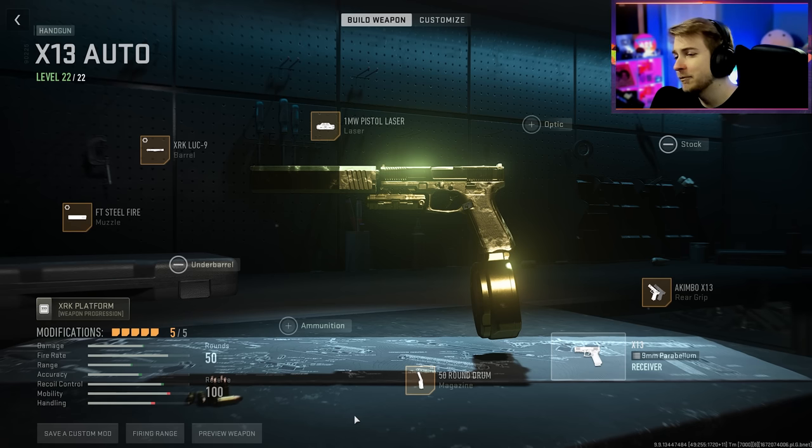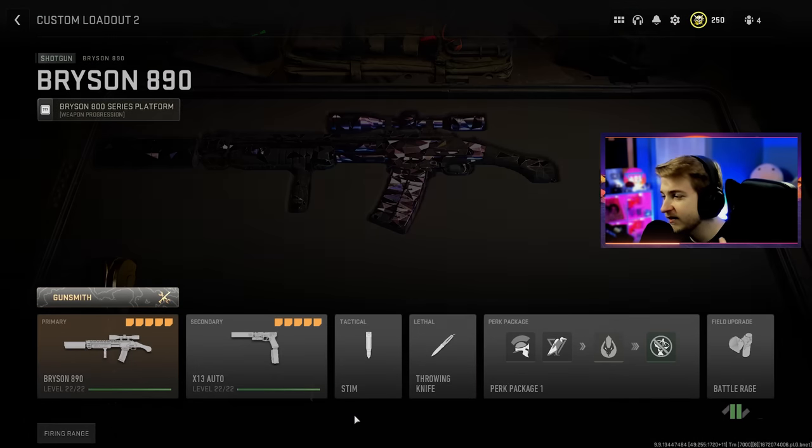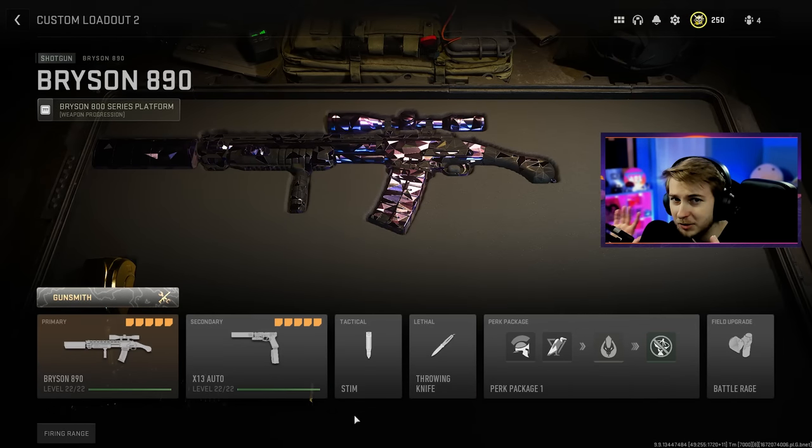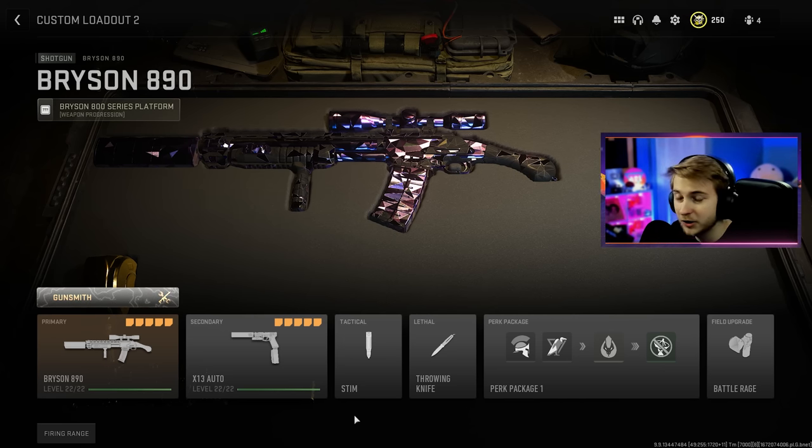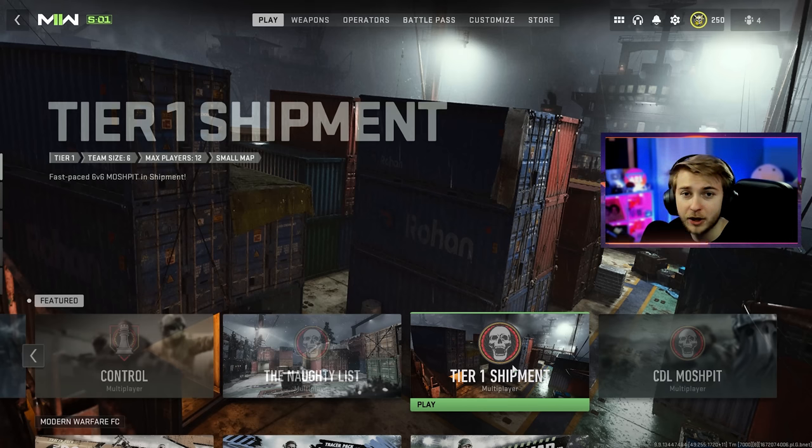For some of these pistol builds, I have them akimbo because it seems like it'd be more fun. And then for other ones, I have it single pistol, just because I feel like it'd be easier to get headshots with those guns. This is the whole class I'm using for each of the pistols — it's still the same class as I was using to get my shotguns polyatomic, just with a different secondary. With all that out of the way, let's hop on tier 1 shipment and see if we can get polyatomic done for our pistols.